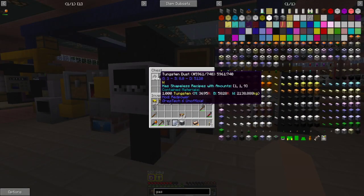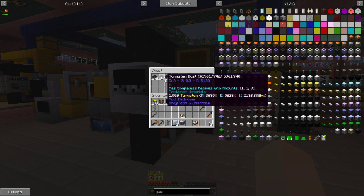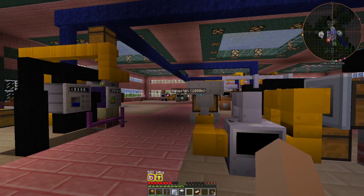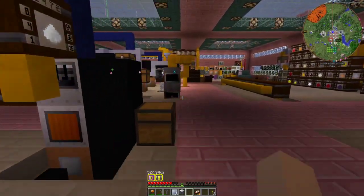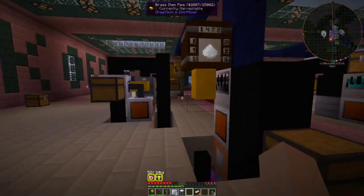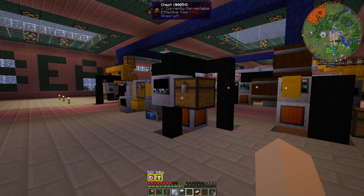On the back side, there is our tungsten dust. That is what's needed for making a tungsten crucible, which is needed to make the smelter. And that is it — that is how to make tungsten. Very simple, very easy.